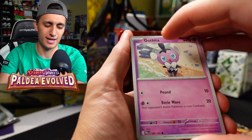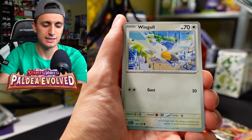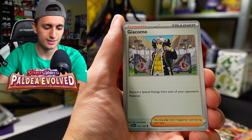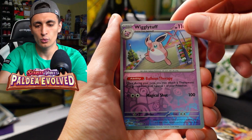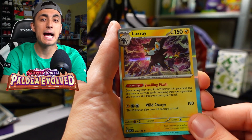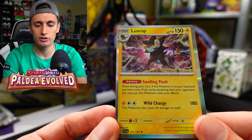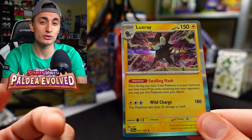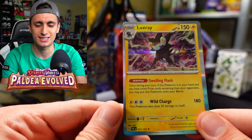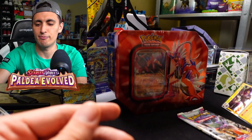You always want to see that holo bling at the end of the day, and I love the fact that you always get two reverse holos at the minimum in these packs. Second pack: we got Pineco, Arctibax, Giacomo, Talonflame, Wigglytuff, Charcadet, and a Luxray. This card is absolutely amazing — one of the best new cards from Paldea Evolved, and when you combine it with reversal energy, the fact that you can play Luxray without evolving into it is just insane.